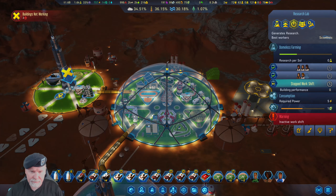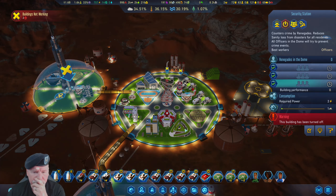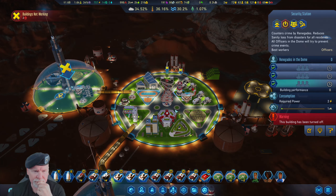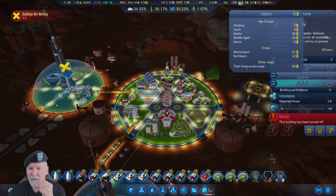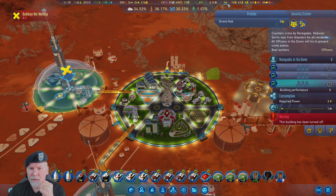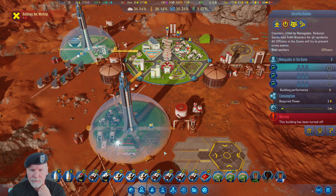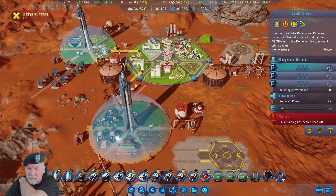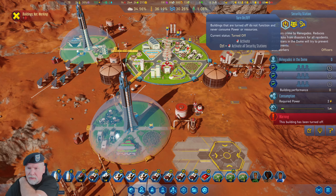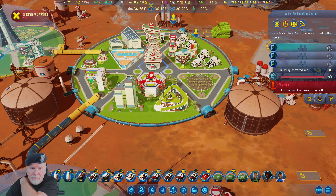We don't really need the reclamation, but I think we're going to need the security station so let's open that up. There are no tourists. We have two drone hubs if we need them. Let's turn it off, let's turn it back on — not enough workers. We'll leave that one off for now, but we could use some security.